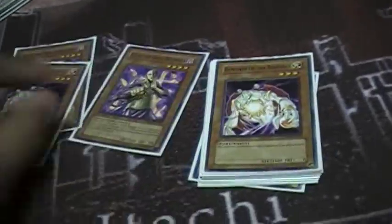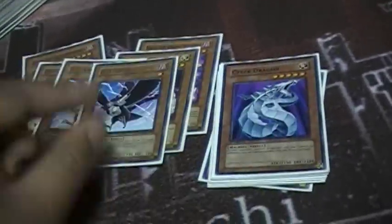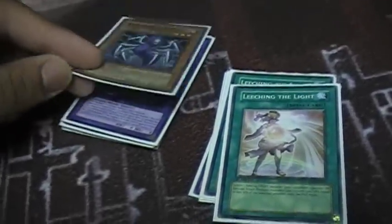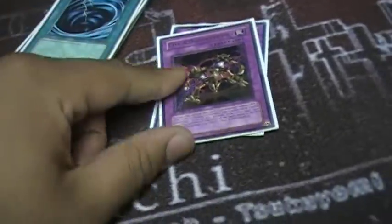Side deck: two Kycoos for Dark Worlds and Agents, and you can use them against Plants too. Two Banishers, mainly against Dark World but also useful vs Agents. DD Crow for Dark World and Agents. Two Cyber Dragons in case I ran into Karakuri — you can't run Cyber Dragons without Cyber Dragon Fortress. One Maxx C; I didn't max out on this because against Dark World they only have one big fiend out, which is Grapha, so mostly it just gets it to your hand. Two Leeching the Light — amazing vs Agents. Third MST against Dark Worlds. Chain Disappearance against Plants, and Dust Tornado against Dark Worlds. That's the side deck.